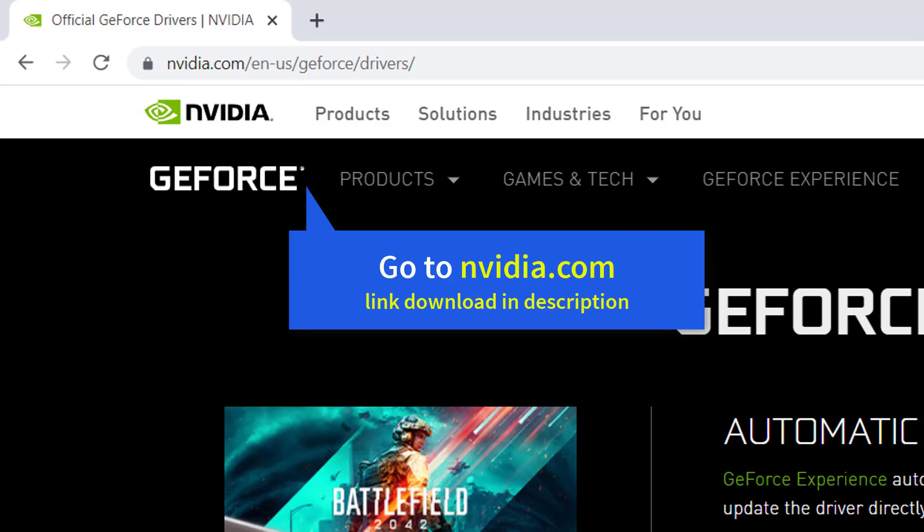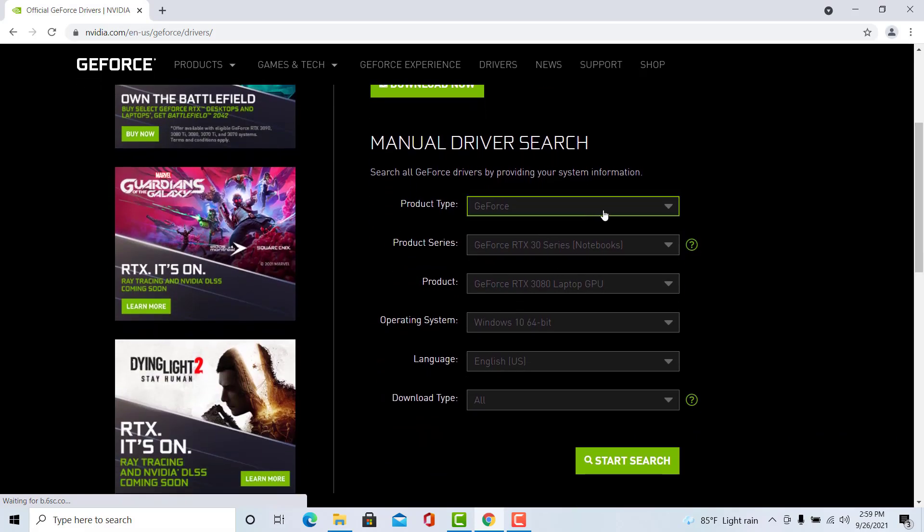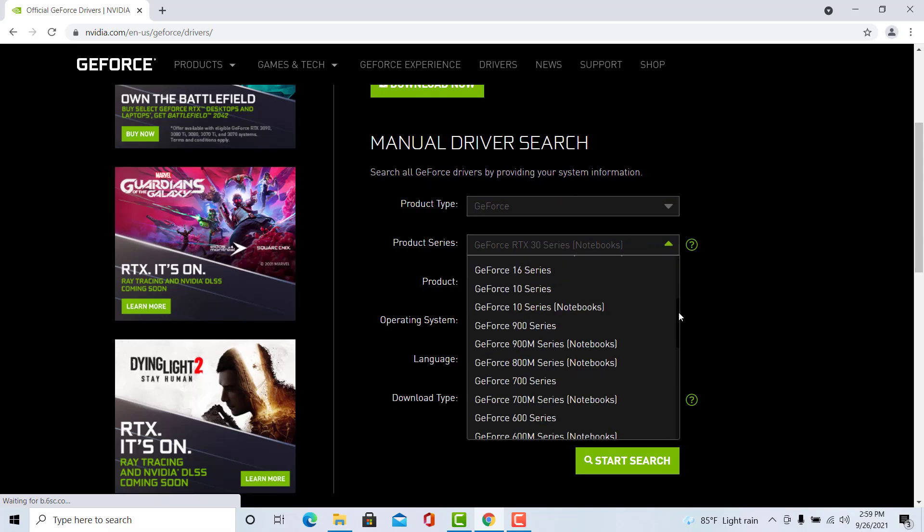You can download and install a new Nvidia graphics driver from Nvidia's official website. Open your browser and go to Nvidia's driver download page. The link is in the description. To download the correct driver, you need to know what system version you have and what type of graphics card model you have. Then you can follow the steps below to download an Nvidia driver manually.